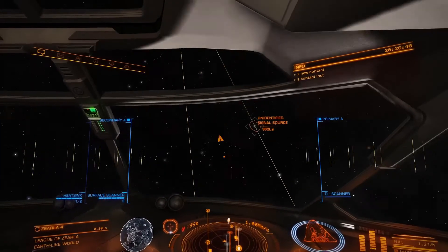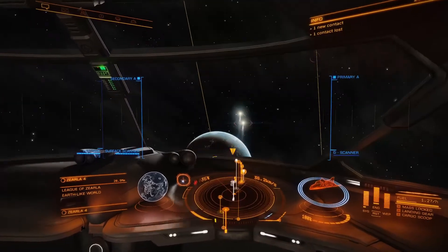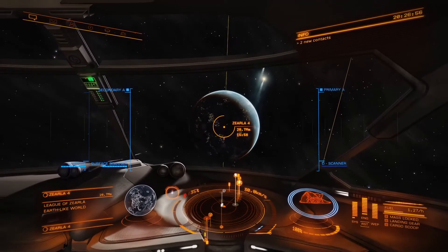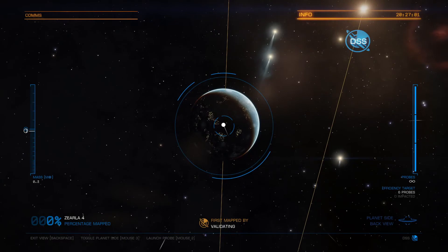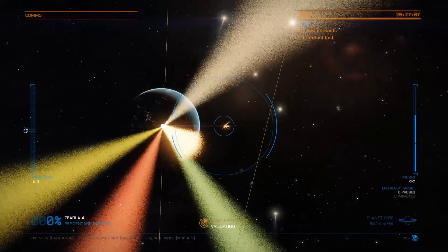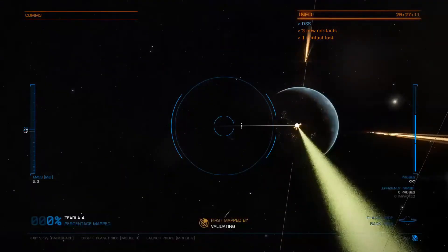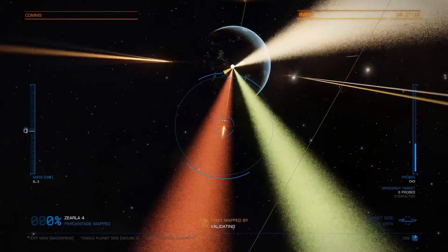We're going to pull away from the planet to slow down a bit more. Now you don't have to be aiming at the planet when you first hit your target — it's just generally the easiest way to work on it. When you first get into your DSS scanner, shoot your first probe. We're pretty well decent away, so we're going to do the same thing.